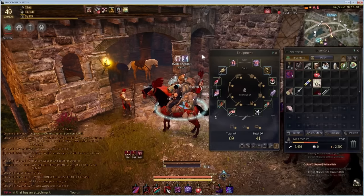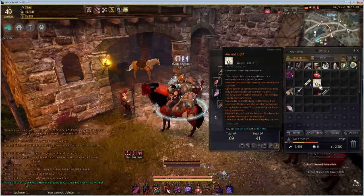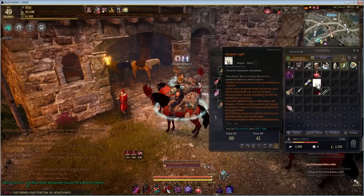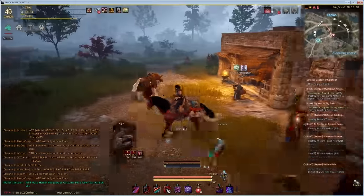Once you get to level 49 and you're at 99.99%, you'll get a quest to kill a boss. If you were doing the story, you'll receive an item called Ancient Light — right-click it and it puts a waypoint on your map.